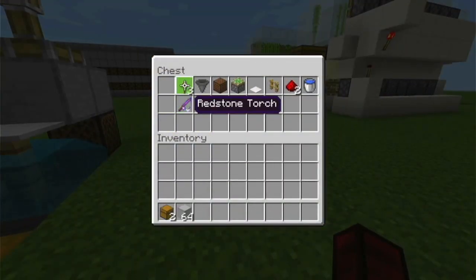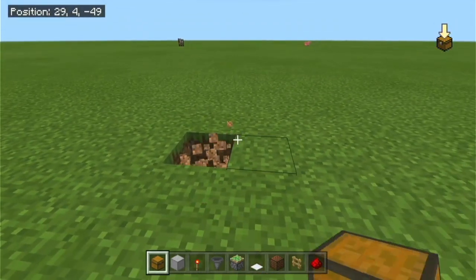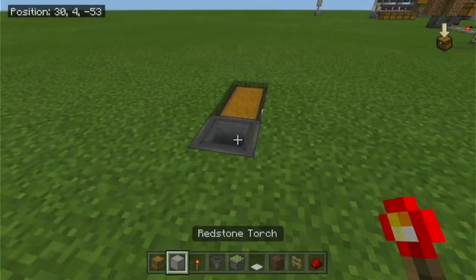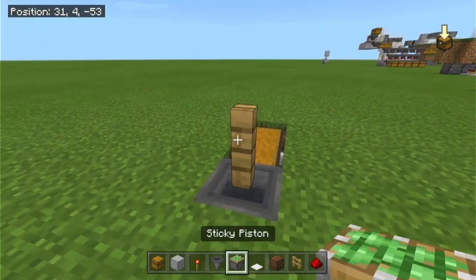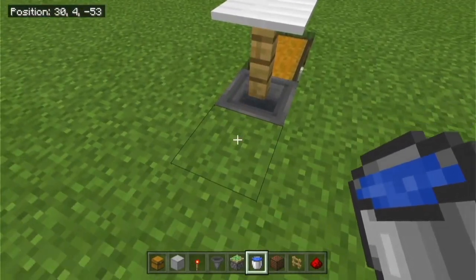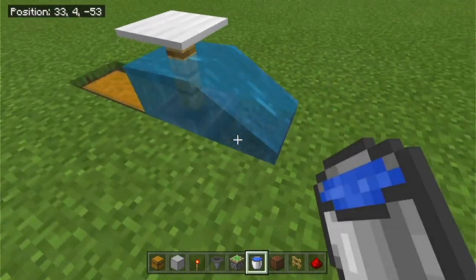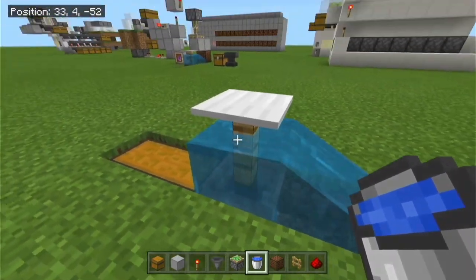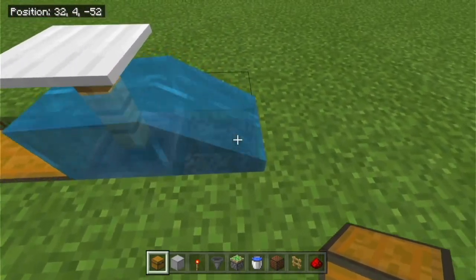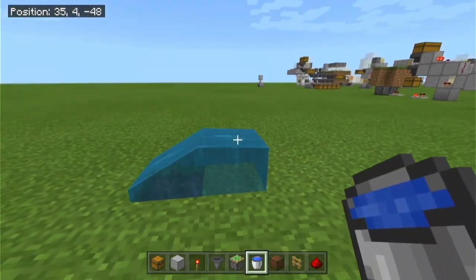First, place a spot for your chest — I'll place it right here. Then put a hopper into it, get your fence post and place it onto the hopper, then put your pressure plate on top of that. Since water does not like to go down, you'll have to break this block and place water right here so it flows into this block. The water will flow perfectly into this hole because water flows into the closest hole.